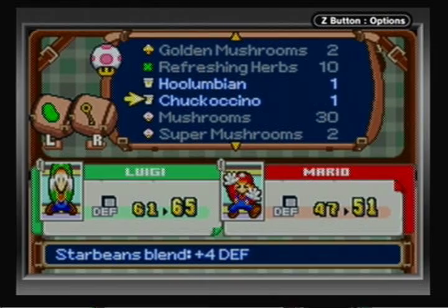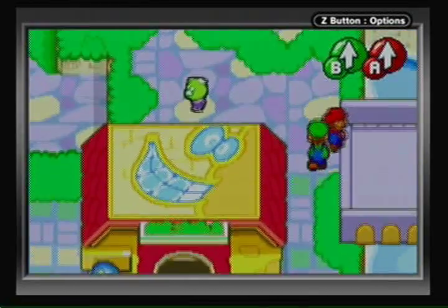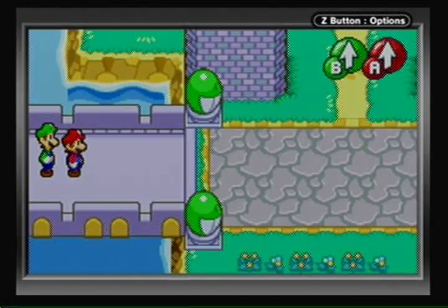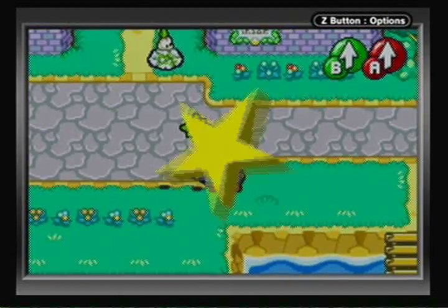I can show you the two coffee things that we brewed: the Holumbian and the Chuckachino. Such weird names — they don't sound that bad I guess, but try saying them to yourself and it's like, okay, that is kind of weird. Cool little play on words though. They raise your maximum stats, so that's why they're pretty awesome. I'm gonna give both to Mario because Mario's lagging behind quite a bit stat-wise, although I think he gets a little bit of growth later on.